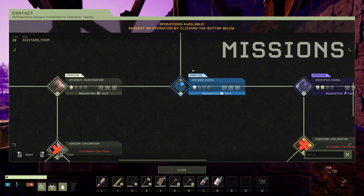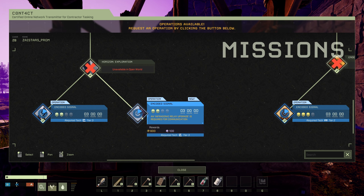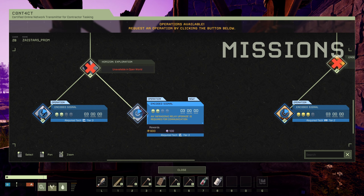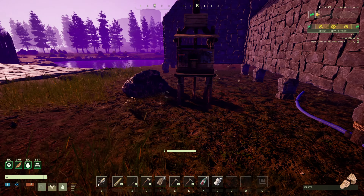Can we do operations with this basic one? Yeah, we can. So we can do encoded signal. An infrasonic relay upgrade is required for communication. I need the infrasonic relay upgrade. Well, let's go see what that requires. I'm out of points. So we're not doing one of those — I can't do that.